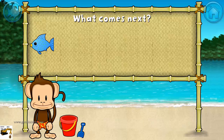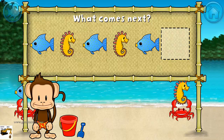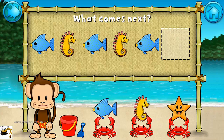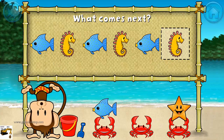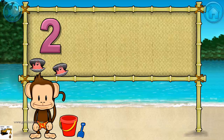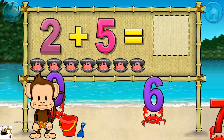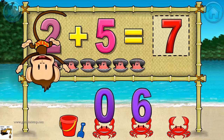Here's a pattern. Fish. Seahorse. Fish. Seahorse. Fish. What comes next? Seahorse. That's right. The pattern is fish, seahorse. Addition time. Two plus five equals seven. Terrific.